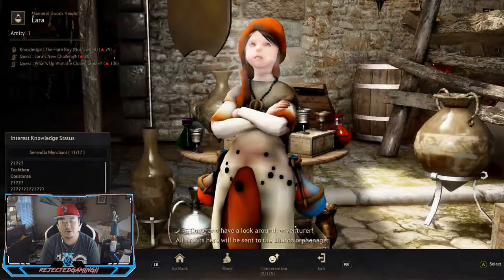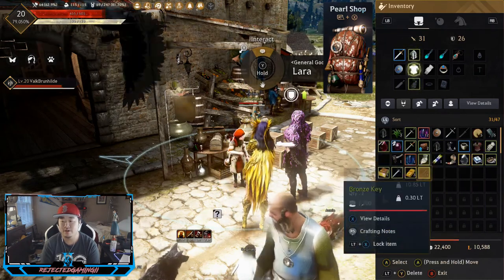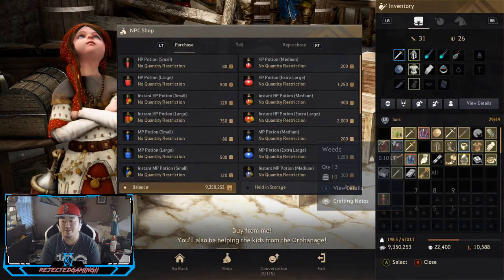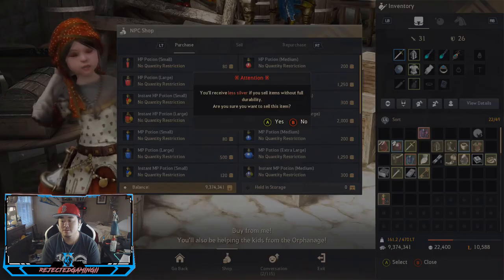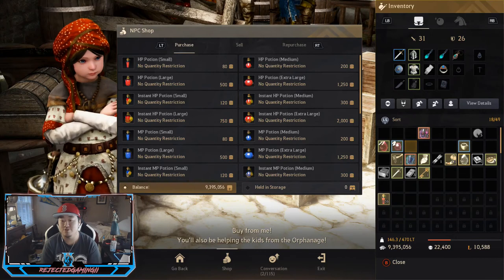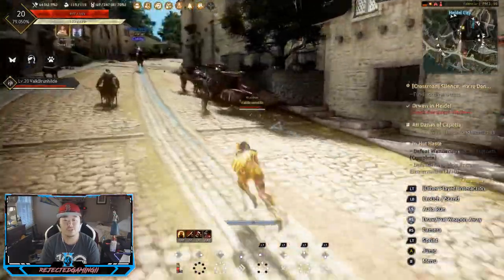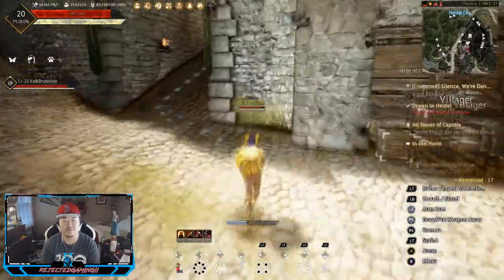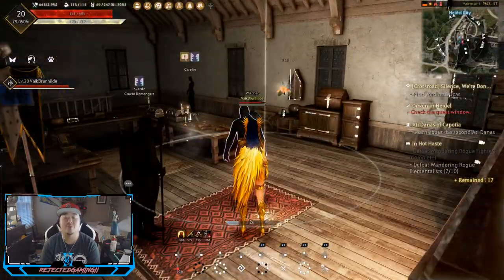I want to clean up the inventory a little bit here. We got some new gear that we can throw on and improve our stats — the rest I could probably sell on the marketplace for a little more, but for time's sake I'll just sell it like this and call it a day. Clear up the inventory since we don't have a ton. I don't want to sell the gems — I'll sell those later, but everything else we can sell. Let's go talk to Jordine Ducas and get our next quest. I don't actually remember what the next quest is, so I'm not cutting ahead — this is where we'll find out together.